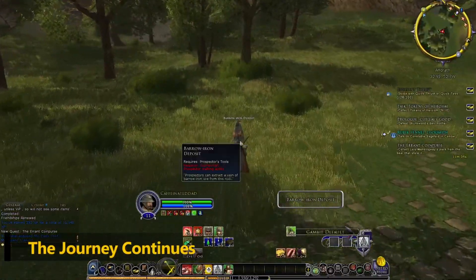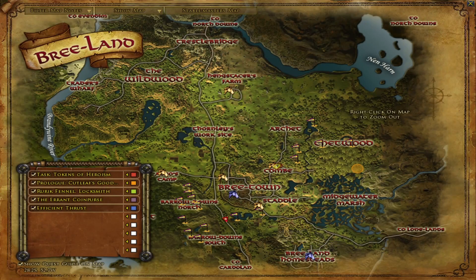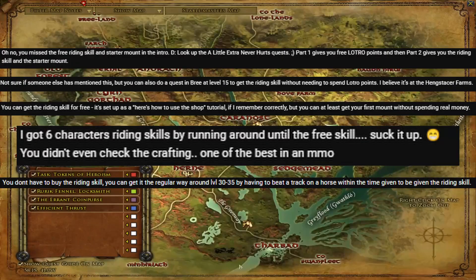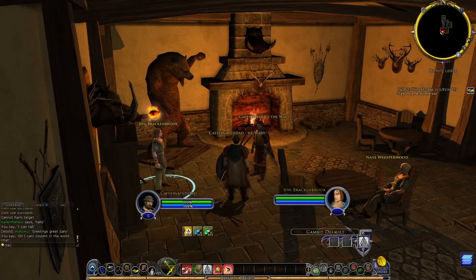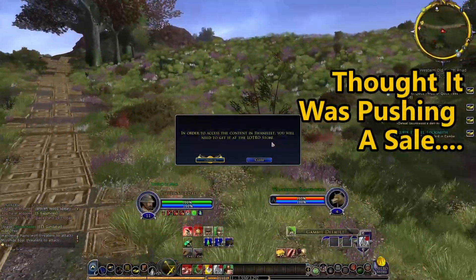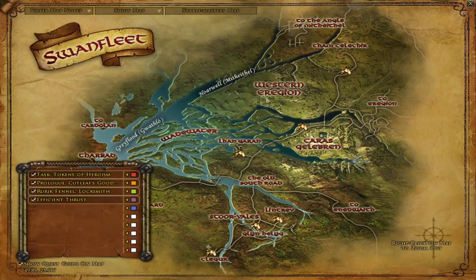So we pick up the tale of Caffeinated Dad, man warden from the land of Bree. Our first step in my mind is to unlock our mount. Many comments responded to my first video telling me that I missed the quest in the beginning introduction story to unlock a mount. Apparently at the hunting lodge I was supposed to get a quest from John Brackenbrook. I believe I skipped this because it linked itself to the in-game store and I wasn't interested in buying anything quite yet. Little did I realize I could just purchase the quest with the few LOTRO points I had already earned by completing deeds in game. I felt kind of like a fool.